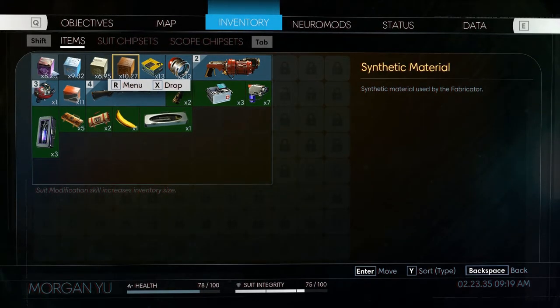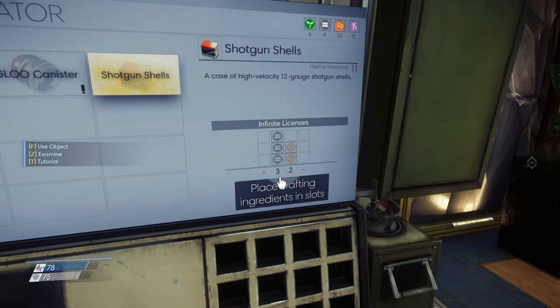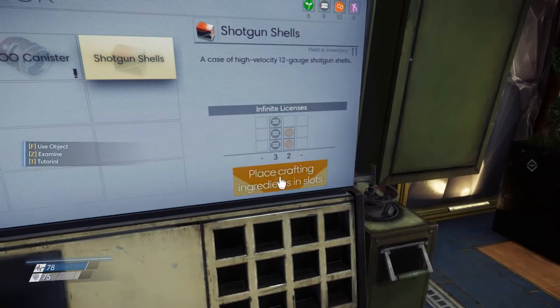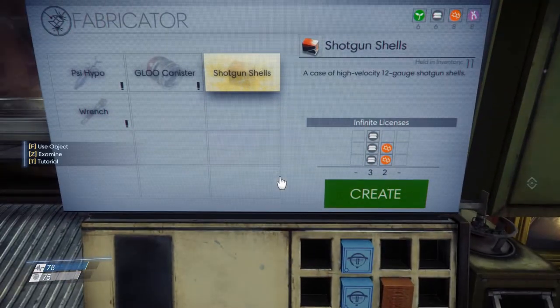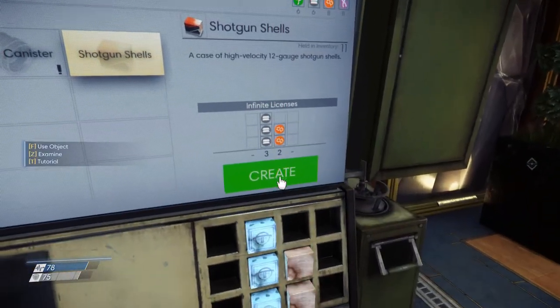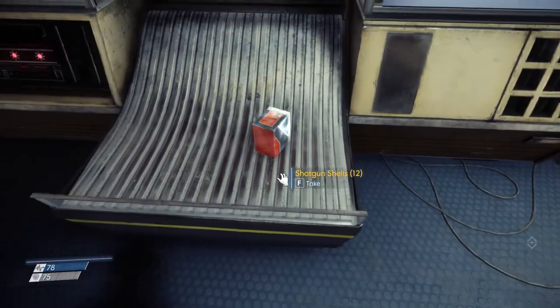The numbers beside these cubes tell you how many units of that material you have. To make the shotgun shells, I need three units of mineral material and two units of organic. If I push here, it adds the materials in there automatically so you don't even have to mess with it. Then just hit create — it makes your thing and dumps it out. Voila.